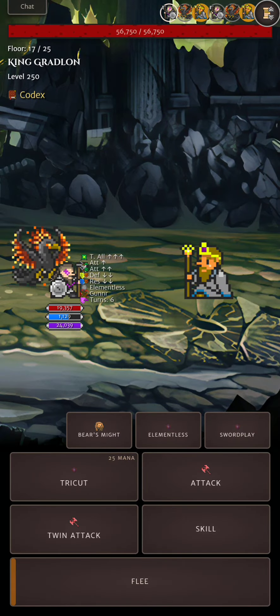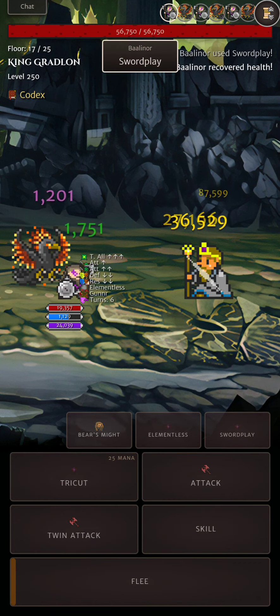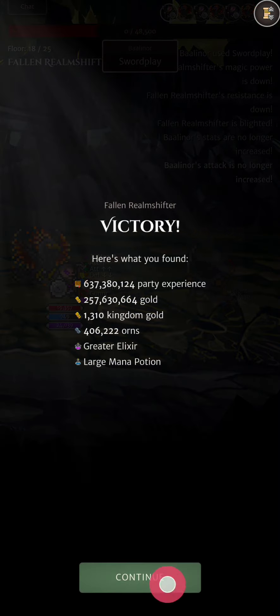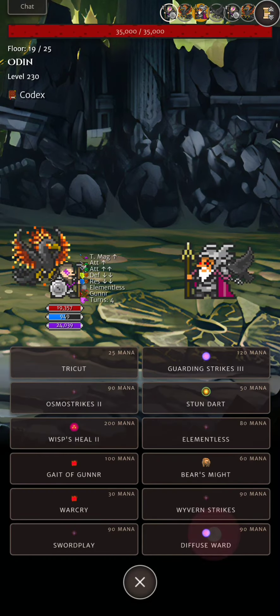I'm back. First of all, I didn't get any berserk fallen enemy. This is the last dungeon I can run before my buffs end since I'm in a portal. I ran all the dungeons. A couple of things to mention: I have Wisp Heal 2 — I use it mainly because burn deals good damage per turn and also lowers your attack.